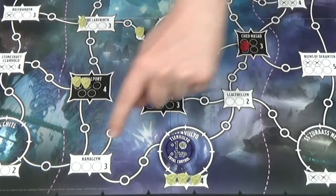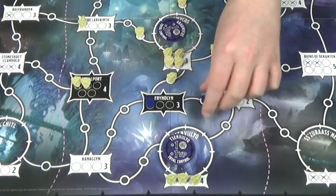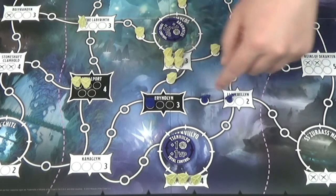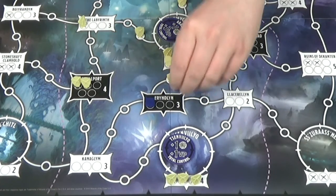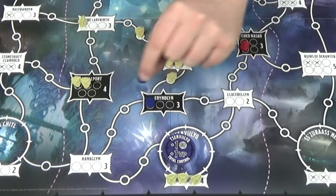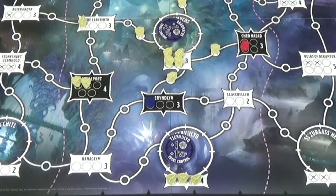I do not have presence anywhere else on the board. Troops always go in circles. You can only place a troop where you have presence and the circle is empty, so I cannot place a troop somewhere even if I have presence there if it is already occupied.